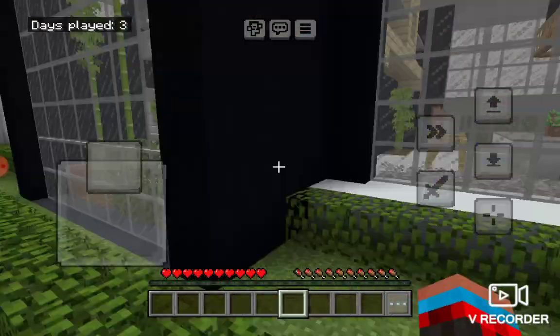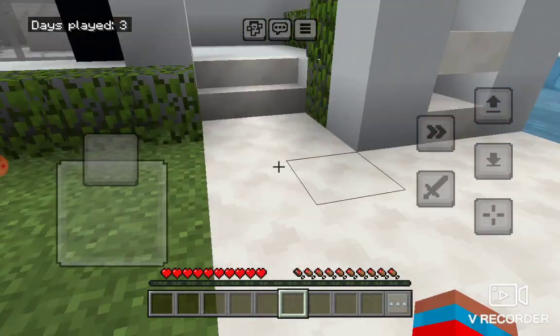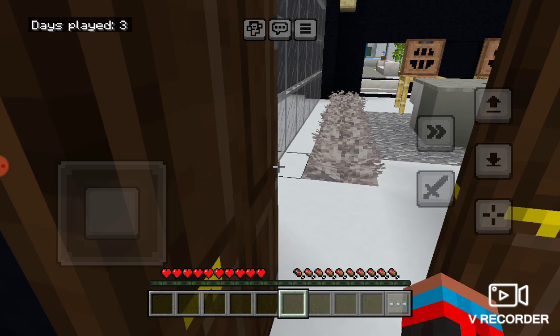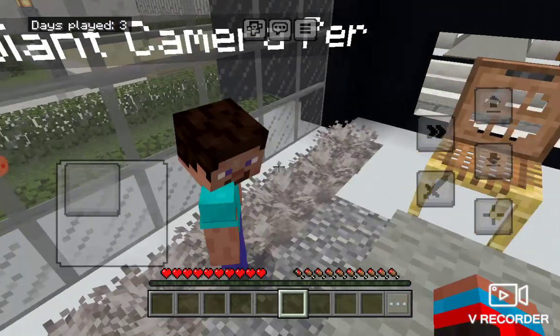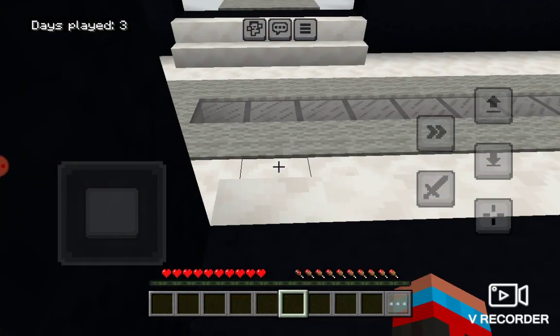Then we have a volleyball court. If you come through here, you'll have this. Close the door. Just so you know, this is actually a mod — I'm going to call it 'Mansion' with an exclamation mark if you guys want to check it out.